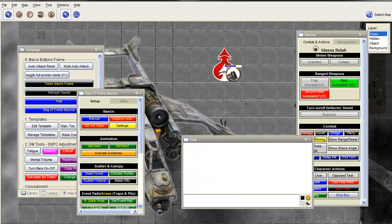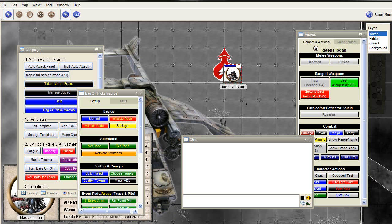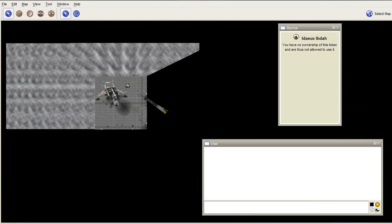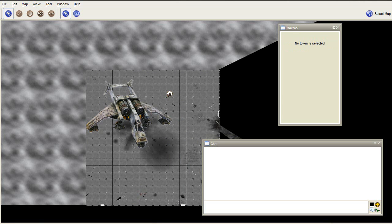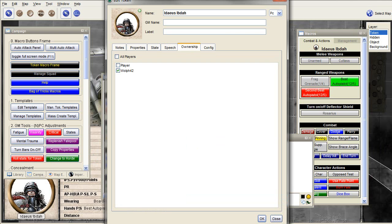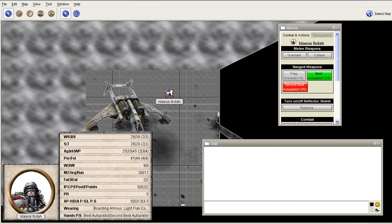I'll switch to player view. As you can see, if a player does not own a token, at the bottom you can see what the character is wearing, what the character has in his hands, and the distance to itself — obviously zero. I can select it but I cannot do anything with it because I need ownership. So the DM first needs to give ownership to the player. Now the player owns the token, and as you can see, we can select it and we see the full stats.